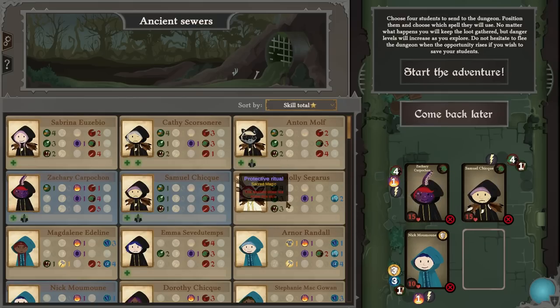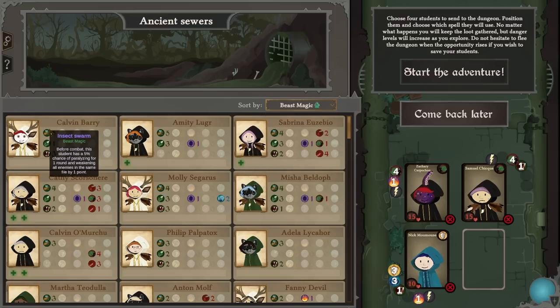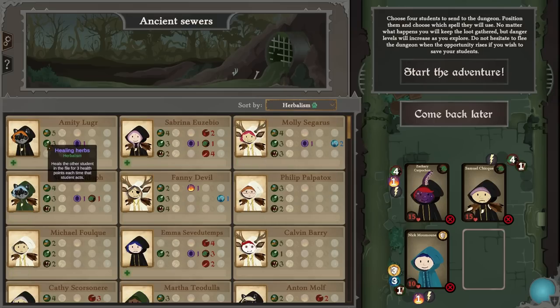Wild fury is probably great for backlining. The paralysis skill is really solid and we've got a nice protective magic skill there. Sabrina is actually quite a powerful one — got herbalism. We could go with wild fury because if you can get druidism up high enough it starts to be really dangerous, starting at four then scaling to eight, then twelve.